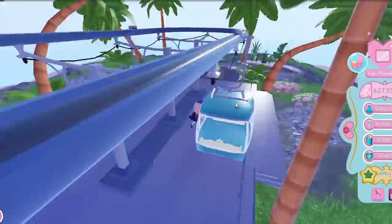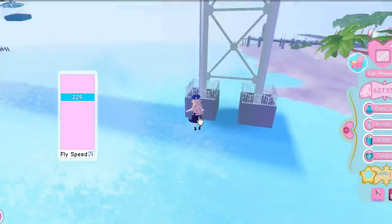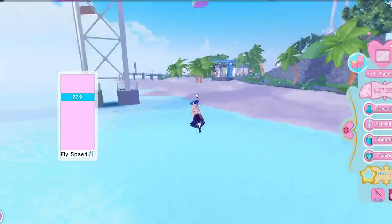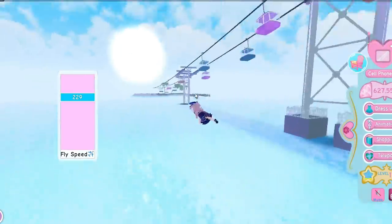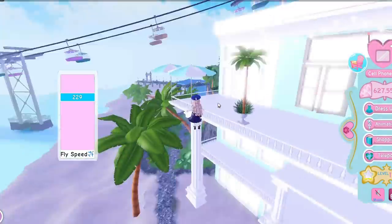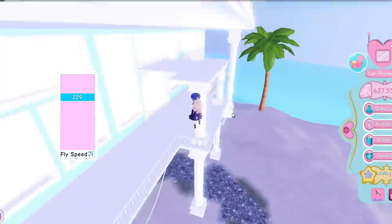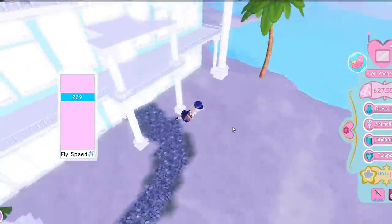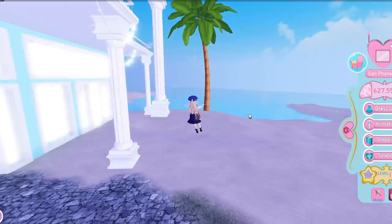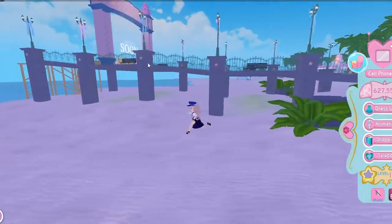They can also spawn on this little platform. Following back to the island, another spot is around the base of this one near the coastline — not the one in the sea, but the one right on the coast. On the beach house, they spawn in the corners on every level — I've seen it spawn here, also on the floor behind these pillars, hidden behind those pillars. Make sure you check all over this beach house area.